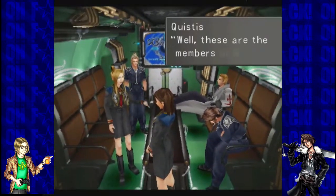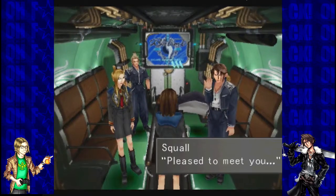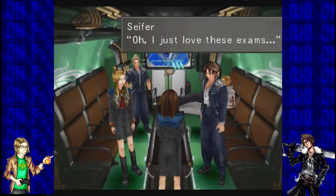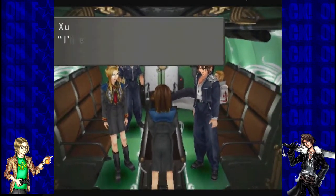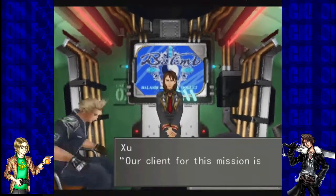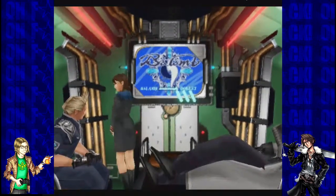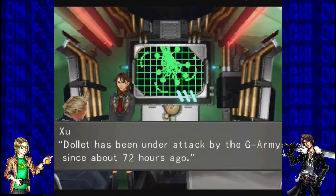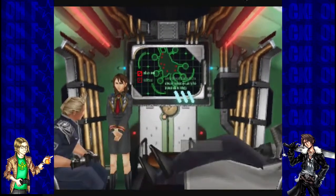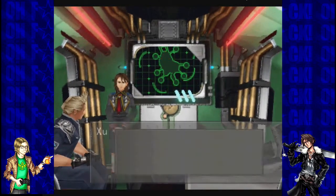Hi, Quistis! Well, these are the members of Squad B. Nice to meet ya! Pleased to meet you. Seifer — how many times has it been now? I just love these exams. I'll explain the current situation and the mission. Be seated. Our client in this mission is the Dollet Dukedom Parliament. A request was received 18 hours ago. Dollet's been under attack by the Galbadians since about 72 hours ago. 49 hours into battle, Dollet abandoned their position in the inner city. Currently they have retreated into the nearby mountains and reorganized their troops.